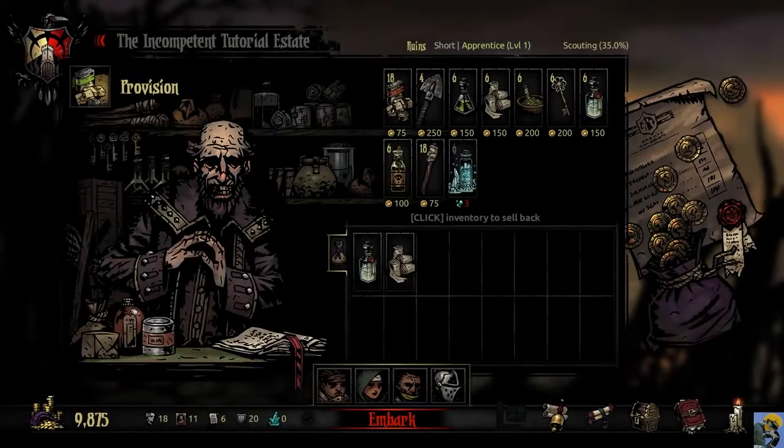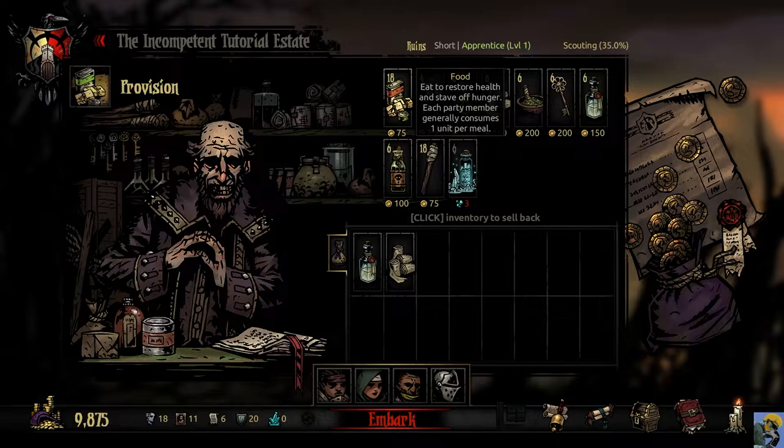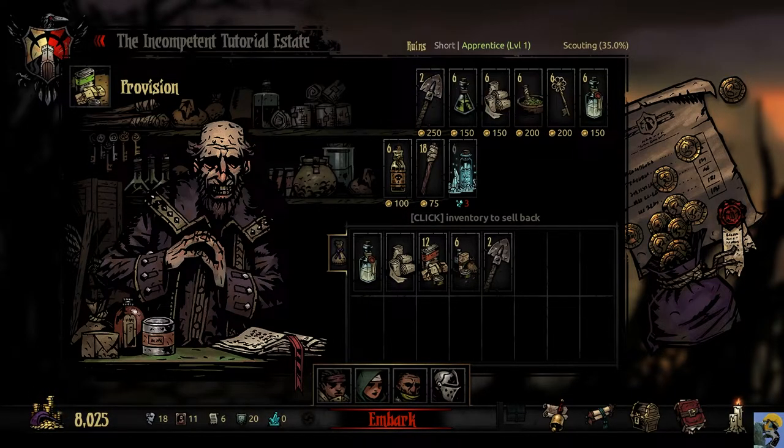We can't level up gear or do much with these characters right now, so we're diving in. Up here it shows we have a 25% plus a 10% bonus for a total of 35% chance to scout in this adventure. I'll shift-click food and take a stack of 12, two shovels, two keys, and two stacks of torches. I'm not going to over-pack — I'll click embark. We'll be bleeding money for supplies early on, but our cash will start to build up.